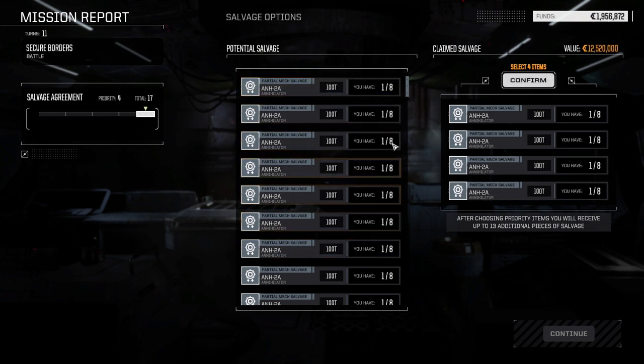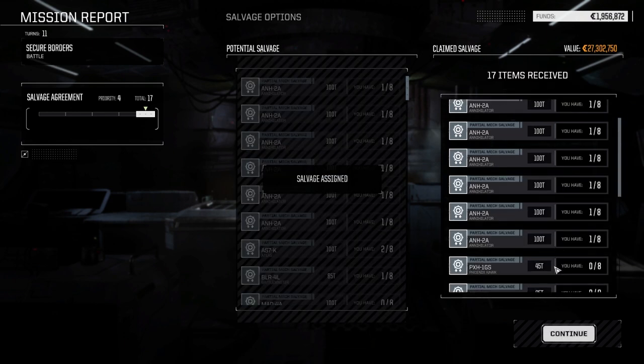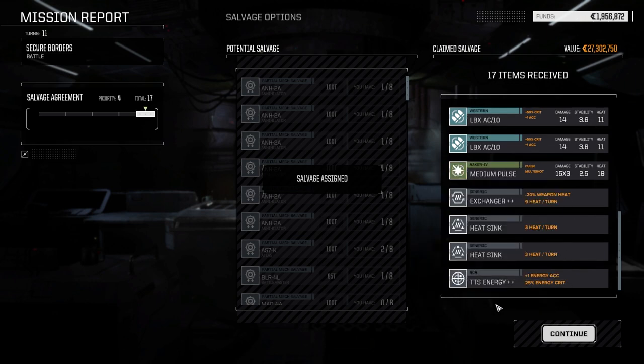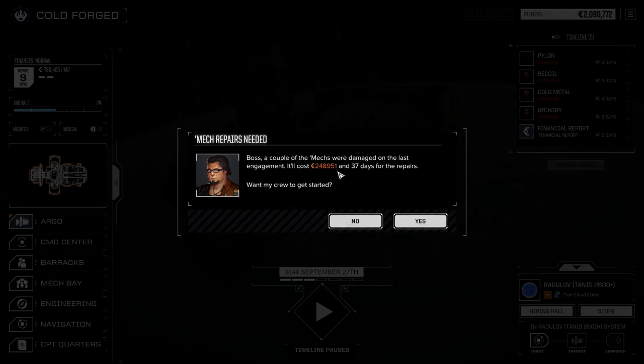We'll take the Annihilator parts — definitely going to need it versus the clans. Let's take four — maybe we can get a couple more. One, two, three, four, five, six, seven — we got a full Annihilator! Also got two LB10s, one of the exchangers, and the TTS energy. That's awesome! There it is — the Annihilator. It'll cost about 248,000 to repair, so we lost some cash on this one, but it's not a big deal.